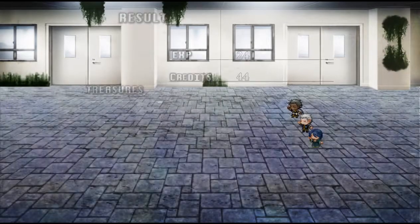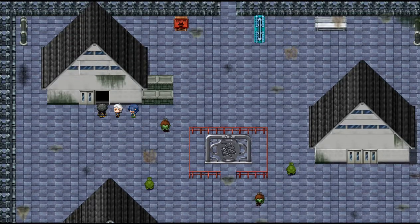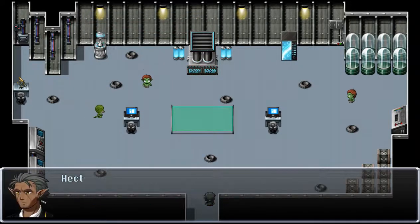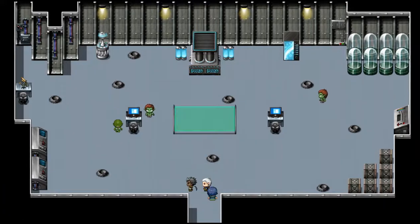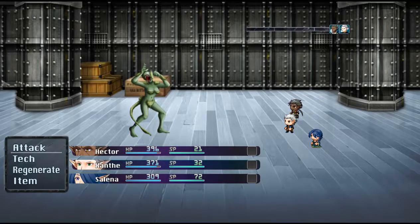So what we had to do was not have corpses in that area. We put a whole story reason in why there wouldn't be persistent corpses. Let's go in here. This must have been caused by the initial malfunction of whatever they were trying to do here. Let's see how much we can find out from that screen display. First we're going to clear out the monsters, then we're going to get an item, and then we'll look at the screen displays.